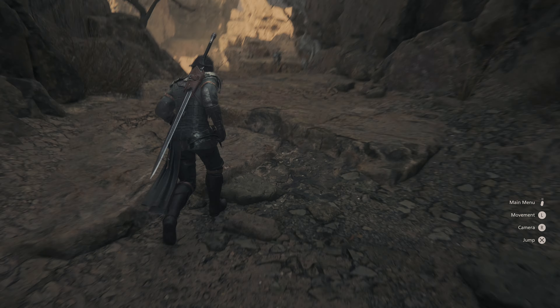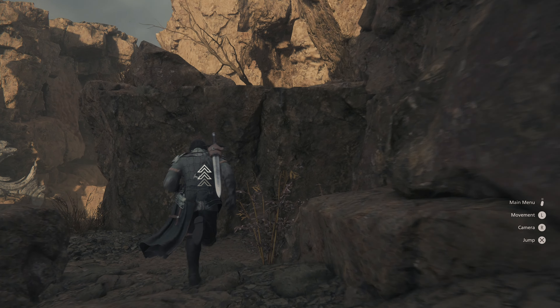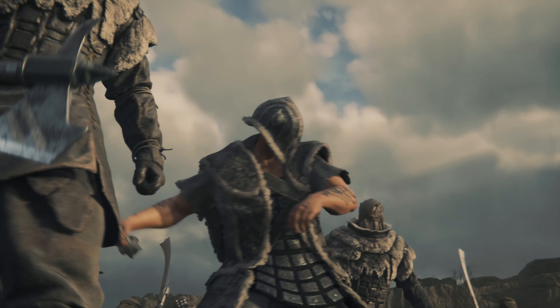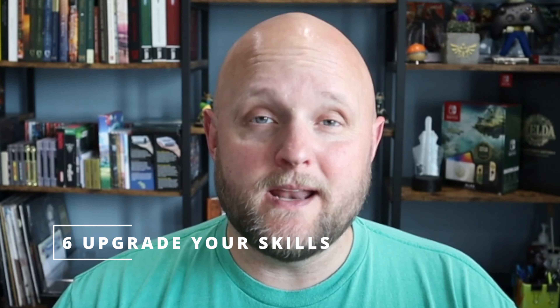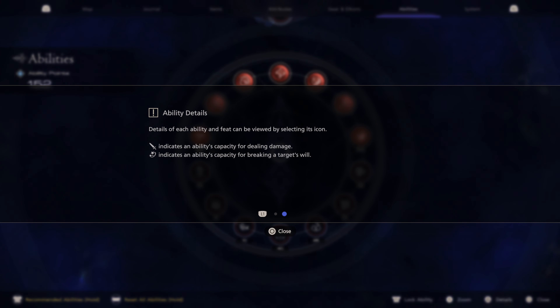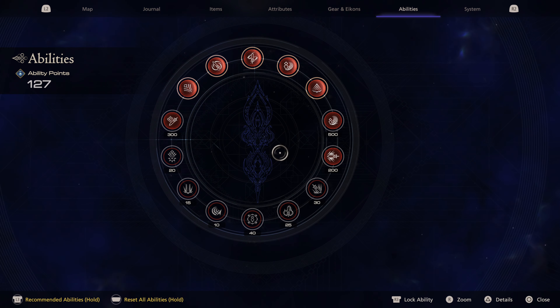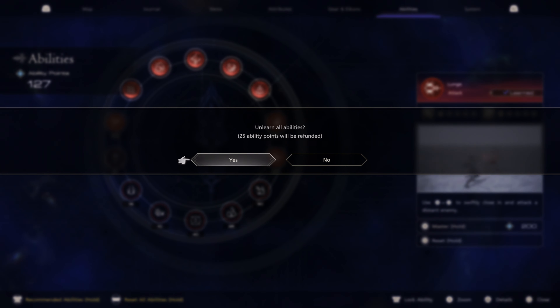If you're struggling, you have options. Five: make use of accessories. You'll start Final Fantasy XVI with some special tools known as timely accessories, which will make combat much easier. For example, the Ring of Timely Strikes lets you perform combos with a single button, the Ring of Timely Evasion lets you automatically dodge attacks, and the Ring of Timely Healing will make you swig a health potion if your health is critically low. When you start the game, you'll choose between a story-focused or action-focused experience. If you choose story-focused mode, two accessories will be equipped from the start, whereas they won't if you choose action-focused mode.